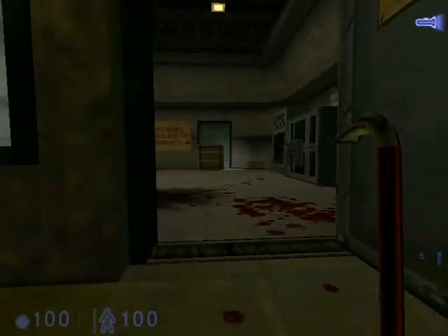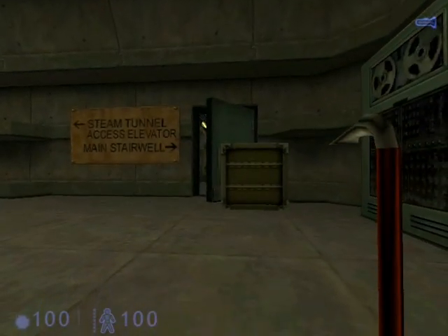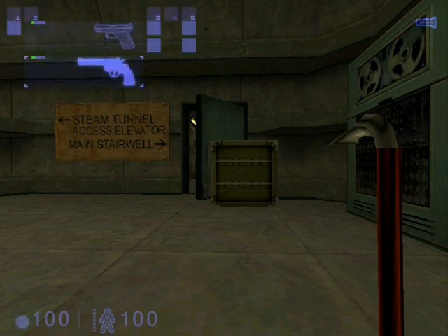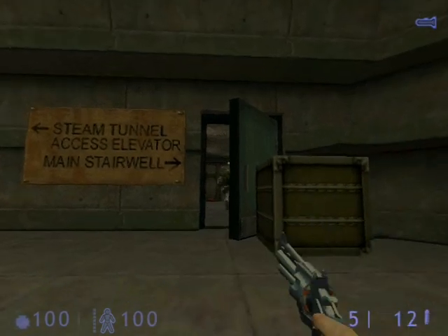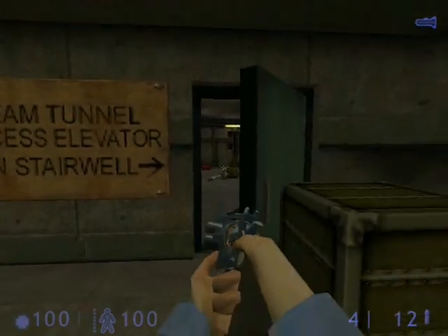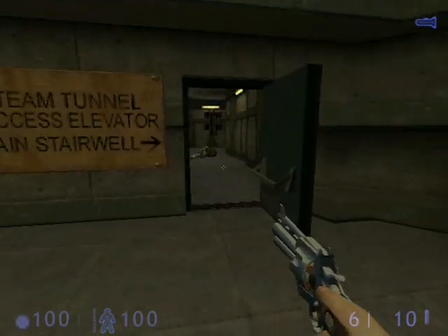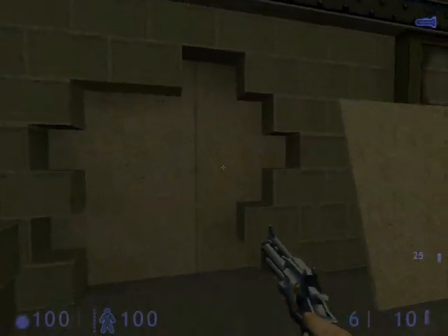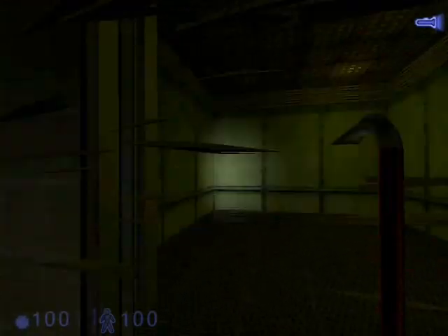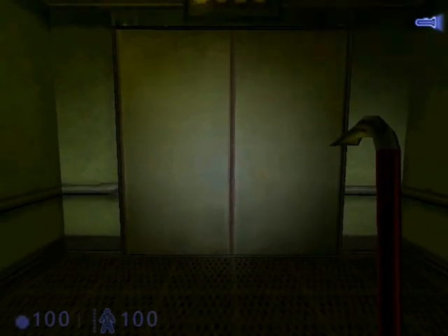Here is where the crate comes in handy. When you exit out of this room, the door only opens halfway. There's a marine behind the door, but he can't open it all the way, allowing you to sneak-shoot him. And he's now dead — what a wonderful tactic. You can pull the crate out of the door's way and just go through. We'll turn right, then right again, and bust our way through this plywood into the secret elevator. Let's go down.